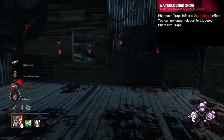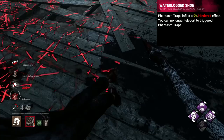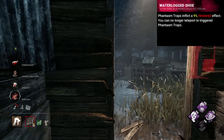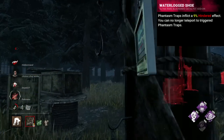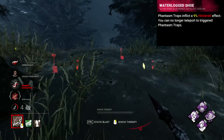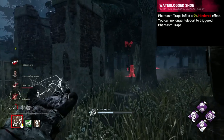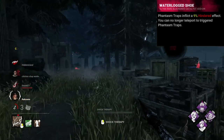Hag's worst add-on from throughout the years is undoubtedly her iridescent add-on, Waterlog Shoe, which gave the effect of making survivors gain a small hindered effect when triggering traps. This however came at the cost of the removal of the part of your power that makes it powerful — the teleporting. In its original version, it didn't provide a buff to movement speed, but instead left you at 4.4 mps, slow and with a considerably worse power.